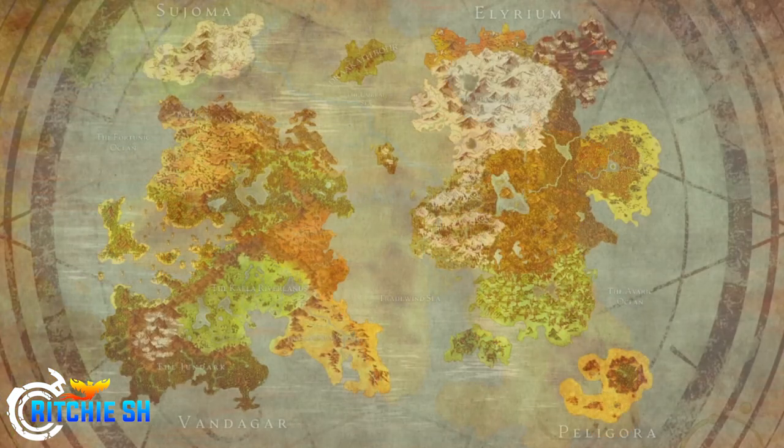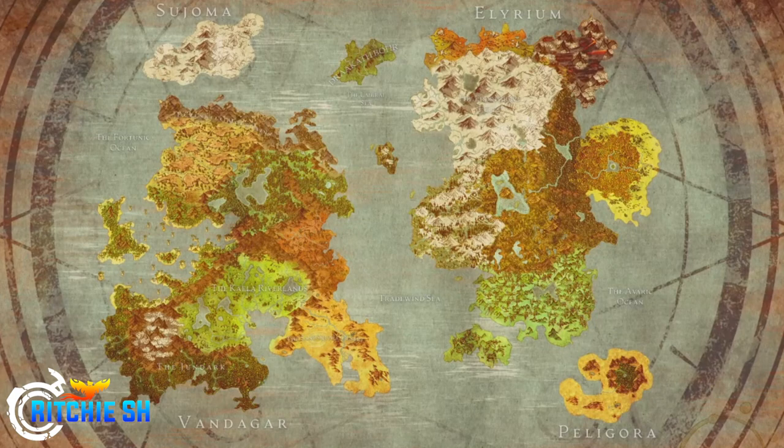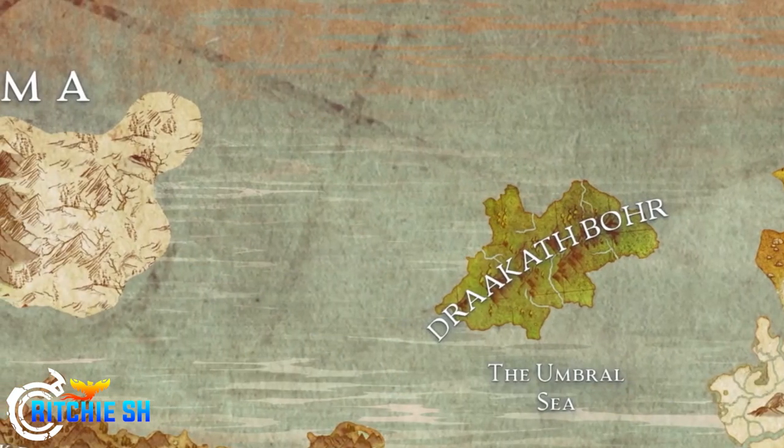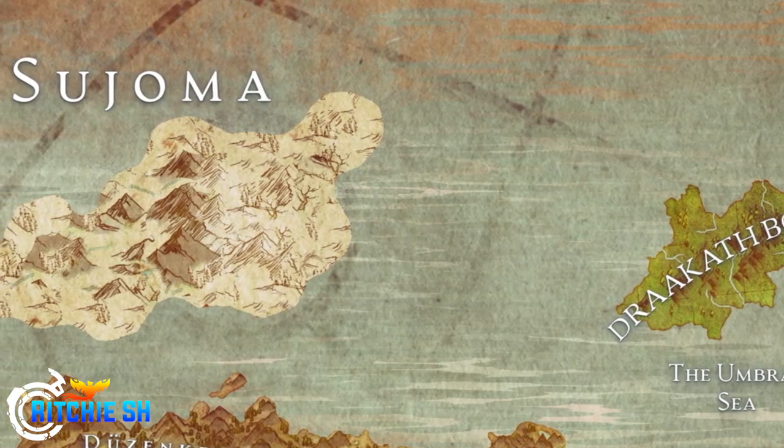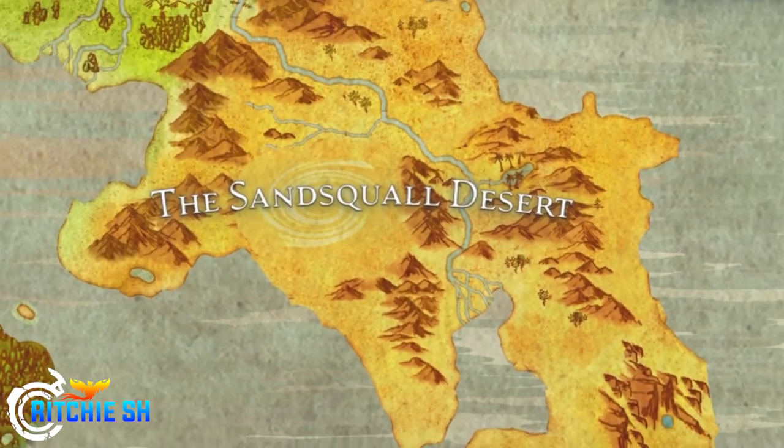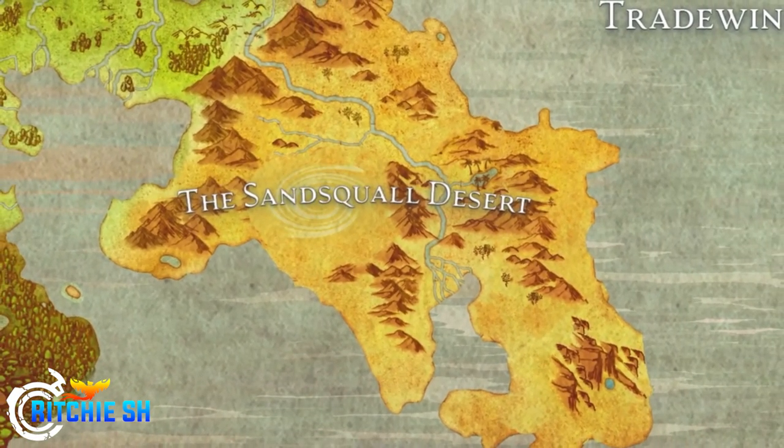Some of the differences include three new islands on the map. We have the island of Sujama, the Dracathbor island, and Pelagora. One of these islands is a snow island, another is a desert island, and the third appears to be a more forested grassland island. These islands will likely be crucial to trade routes.